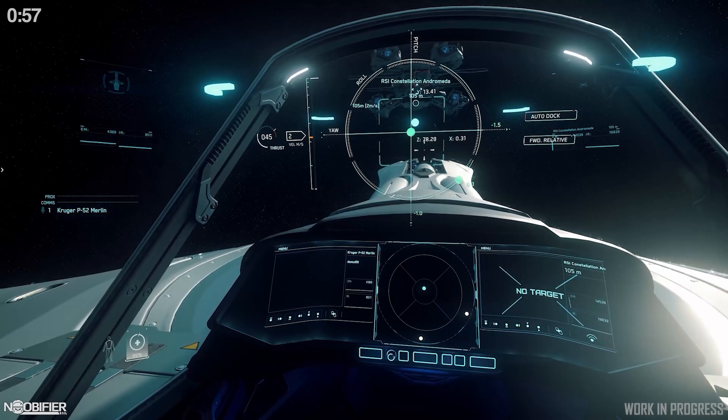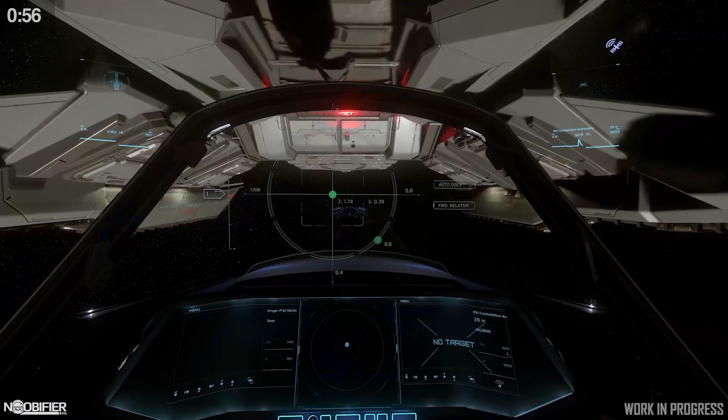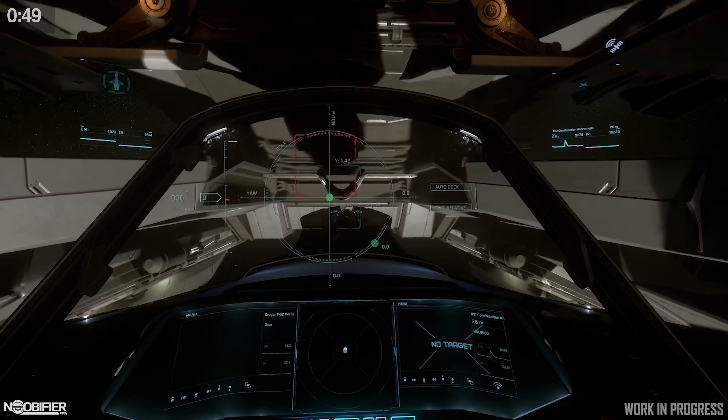Once you're inside the Connie, the rear has been completely modified to include a new airlock. There are new custom animations to get in and out of the snub. You can also elect to dock manually with a brand new UI built just for that task.